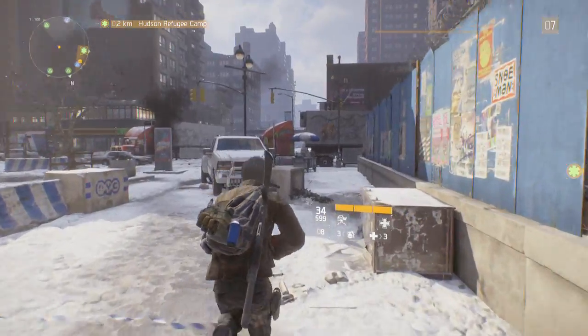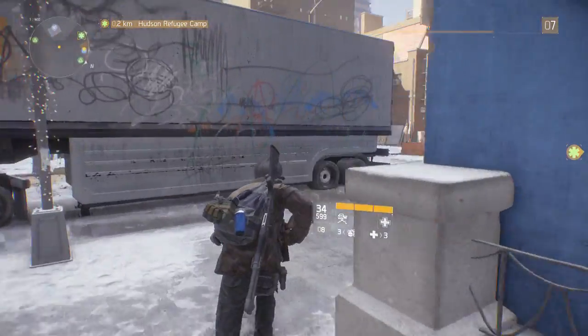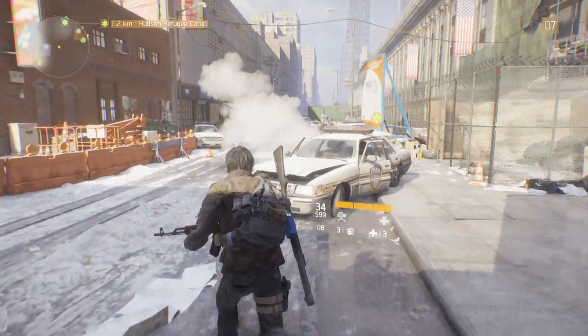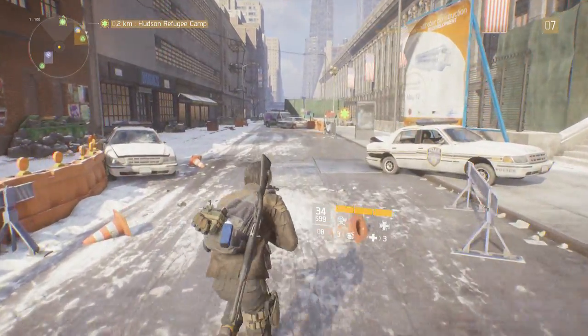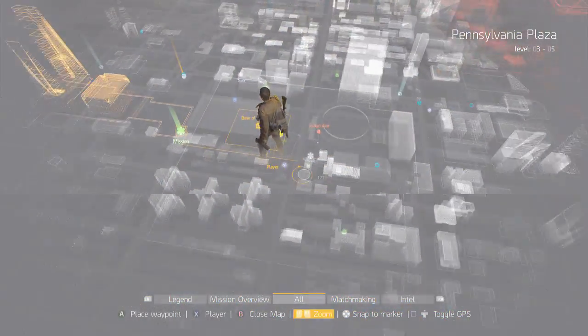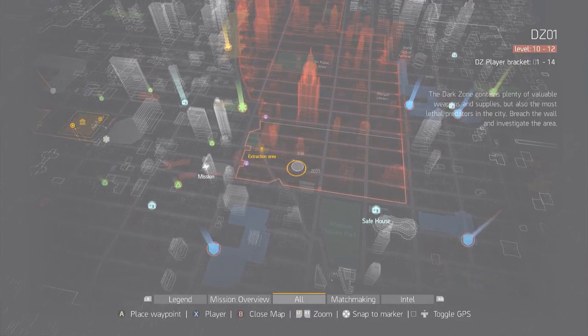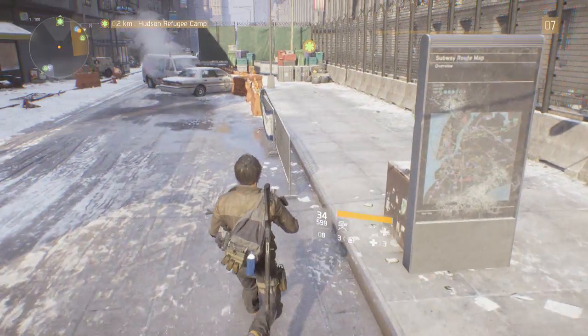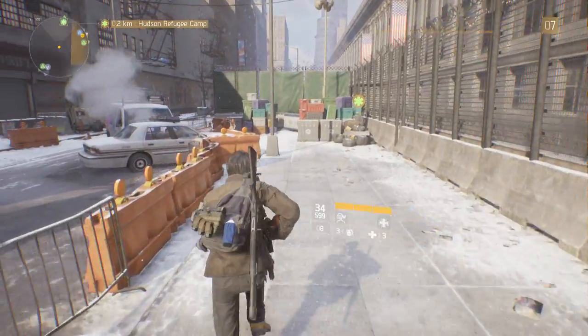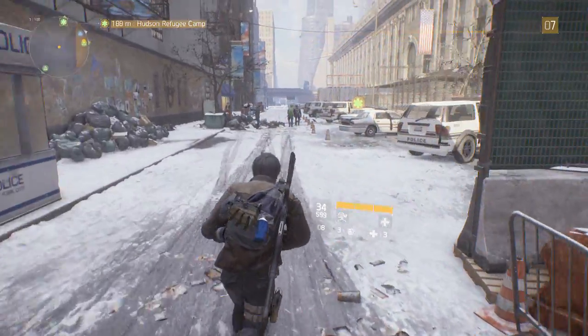That like auto thing disappeared, I don't know why it's not here anymore. Maybe that was just for the initial part of the game. Let me take a look at the dark zone - see what level it's recommended. Level 10 through 12, so when we get to like 11 we'll start, we'll head into the dark zone and at least check it out.